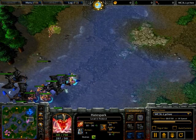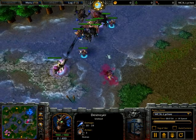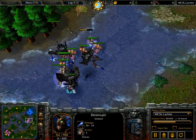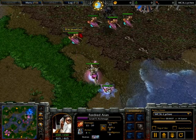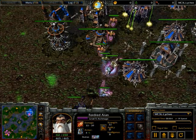Axlav is doing some harassment with his destroyers, which is just such an obnoxious unit. There's absolutely nothing really that can be done about them — obviously you can just micro them away if any one gets low. The breakers can attack them, the priests can attack them, the mountain king can attack them, so literally only the archmage and briefly water elementals can attack these things. Axlav really has a very strong position here.